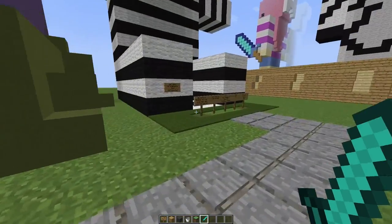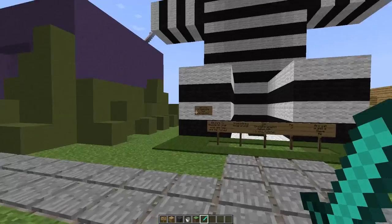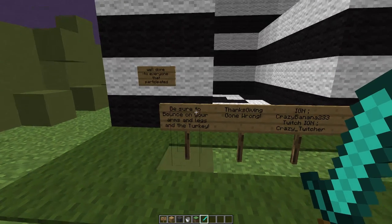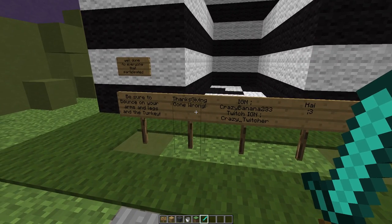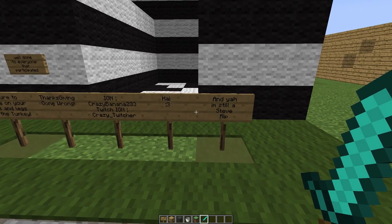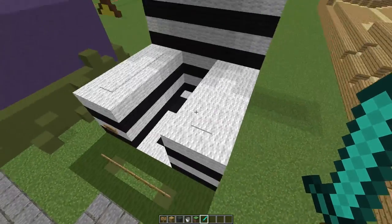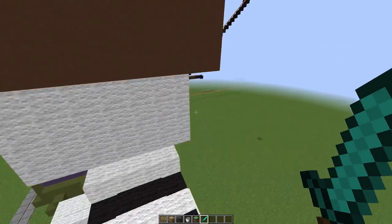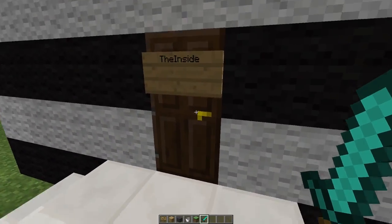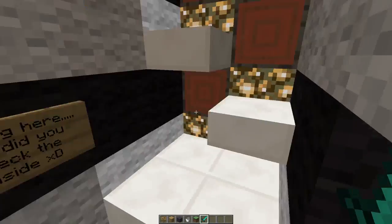Crazy_banana also made this — sometimes people would collaborate and make things together. 'Be sure to bounce on your arms and legs' — that's supposed to be Thanksgiving gone wrong. This was made by crazy_banana and a few others. I love this one so much — it is a little zebra with a turkey that fell on his head. It's very funny. Inside there's nothing — why did I check the inside? I don't know, that's what I was wondering.